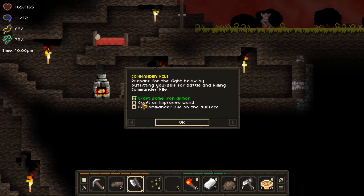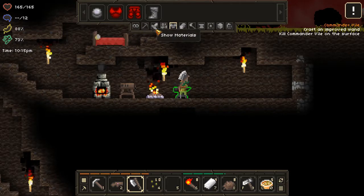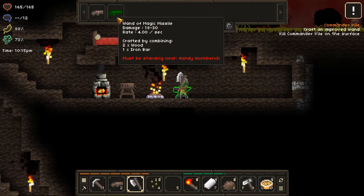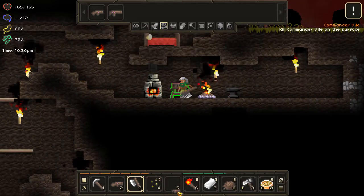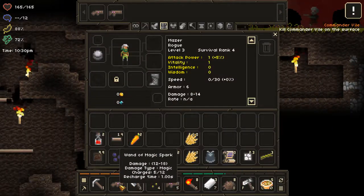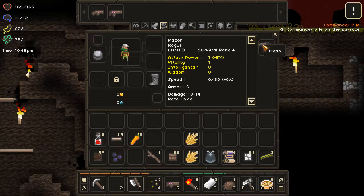Did that count? Craft an improved wand — that should be pretty easy. Materials: magical objects, the Wand of Magic Missile. One of the things I realized is there's no point holding weaker older weapons, so we're going to take our Wand of Magic Spark and trash it.